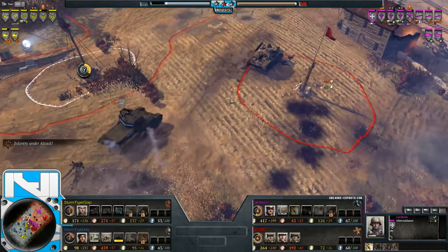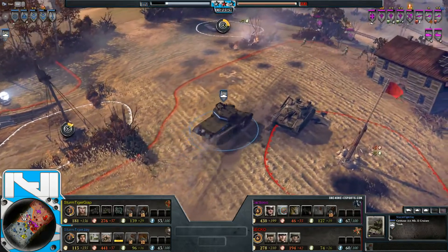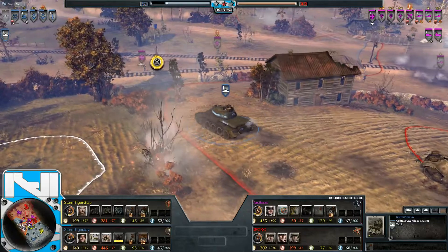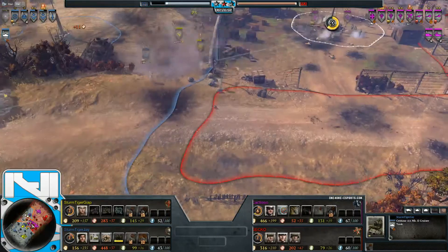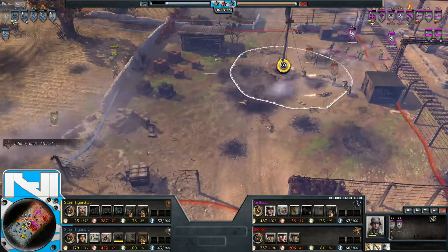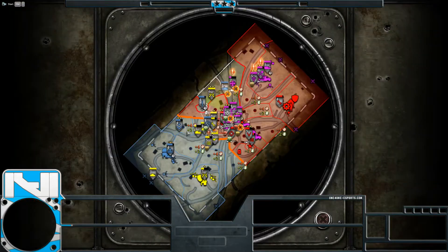Let's follow the Centaur for a second as it puts pressure on these Obersoldaten. Losio managed to spot it though. Mid engagements again — just bouncing the allies around constantly, lots of infantry going in and out of engagements, making sure the VP is always capped. Look how deep the Centaur has gone into the back lines — are they prepared for the flank? Doesn't look like it at all. A Raketen Werfer and one AT gun at the moment.